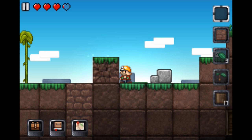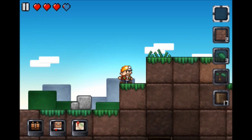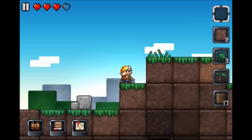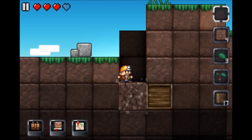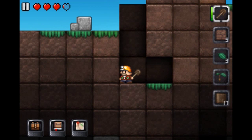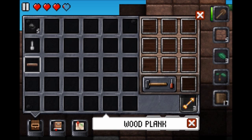Here I'm just collecting some dirt because dirt is always good to have. I cut down a tree and got some coal, which we can use to make some torches later when it gets dark. And that was our first crate and we got a wood plank and a nail.